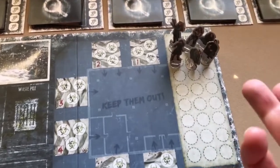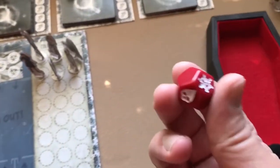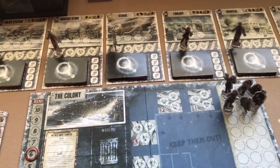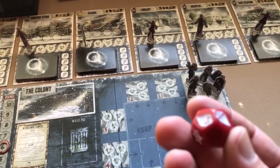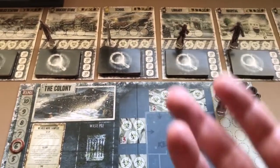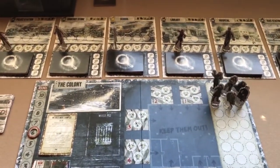You can move each survivor you control once per round, relocating them from one location to any other as long as there's an available space. However, whenever a survivor moves, you must roll for exposure — there's risk moving outside because you're exposed to the weather and zombies, just as when attacking. The same survivor cannot be moved twice in a round.